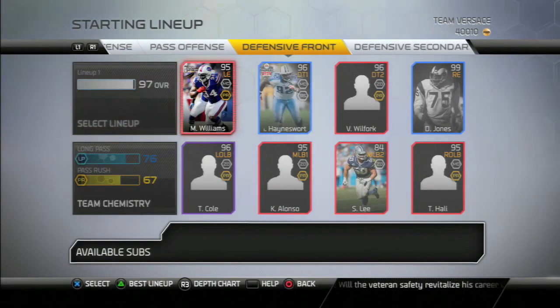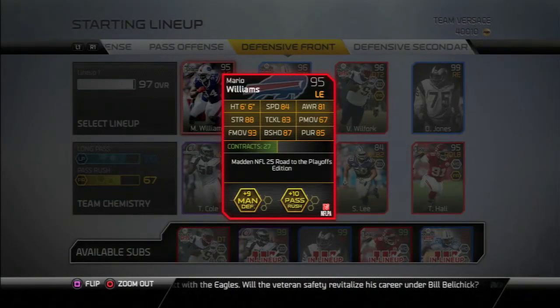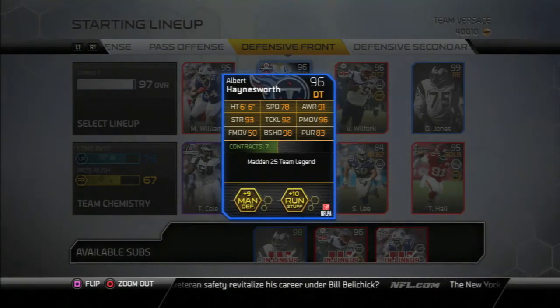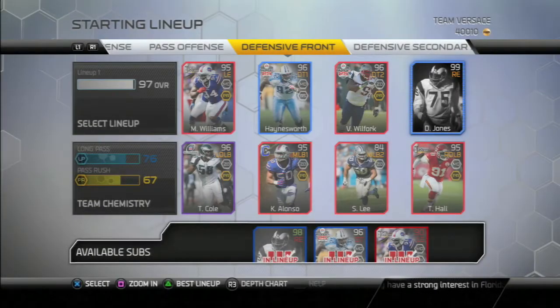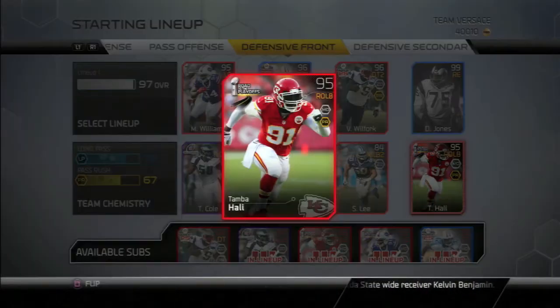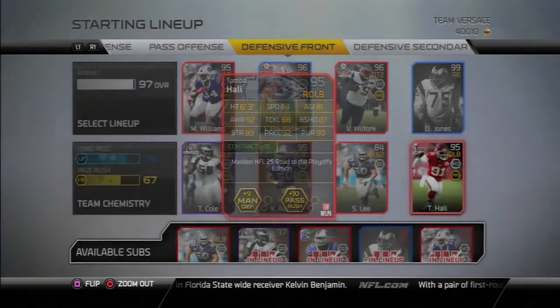My defensive front: Mario Williams is a great rusher off the edge. Albert Hainsworth clogs up the middle, along with Vince Wilfork who helps him, so people don't run up the middle on me. Then we got Deacon Jones coming off the other edge — he's Deacon Jones, he just gets sacks and gets blocks. And Tambahali is a great pass rusher and is great in coverage, so he's just good.